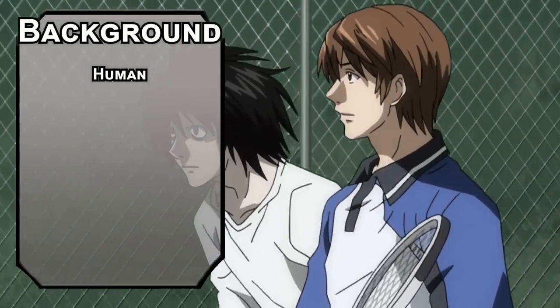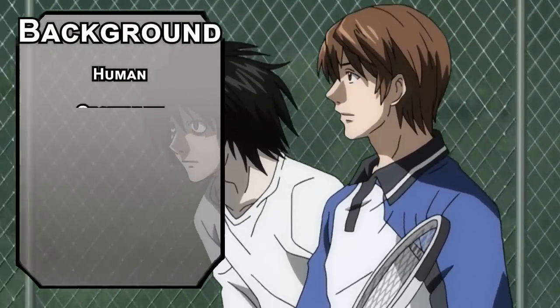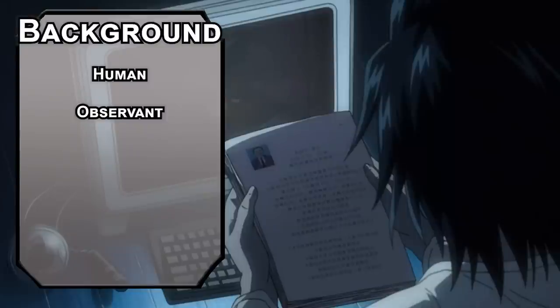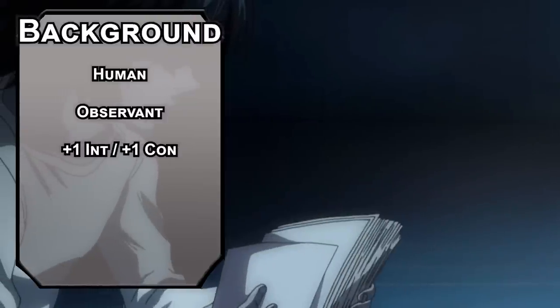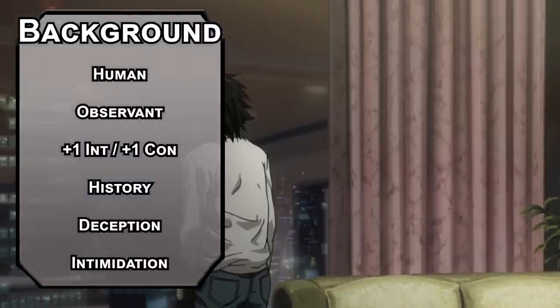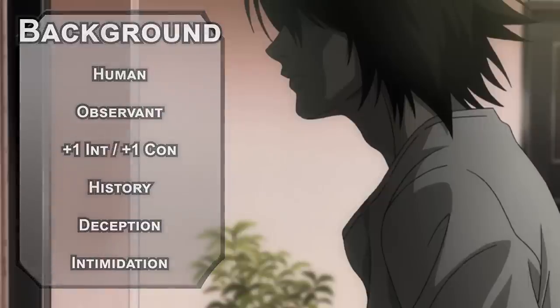L is a human. Humans can be very observant, with a feat called Observant. That gives you plus 1 intelligence, plus 5 to your passive perception and investigation skills, and lets you read lips — meaning you can solve crimes by just walking into a room. Bump your intelligence and constitution with your two free points, take history for your skill of choice, and build your own background for deception and intimidation.